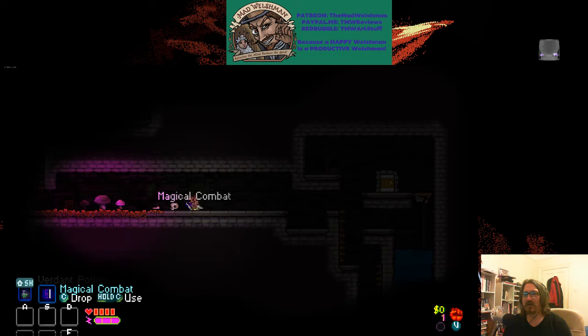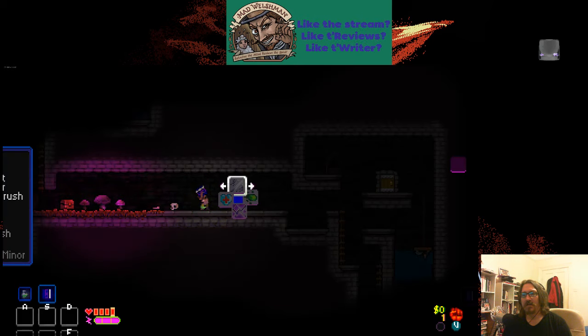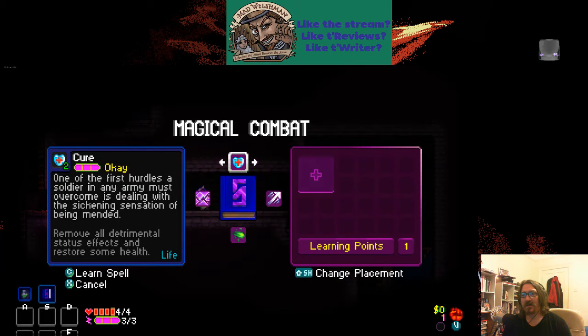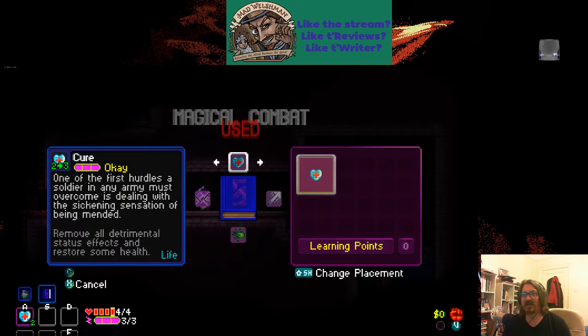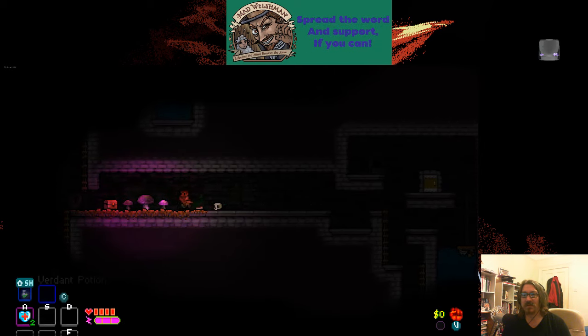We start with a potion. Now, this is a roguelite. Cure would be a good spell to learn. I was hoping for double jump, but I'll take this.